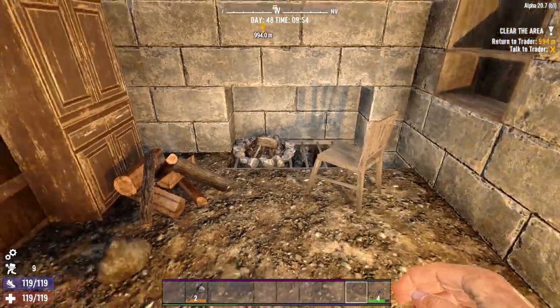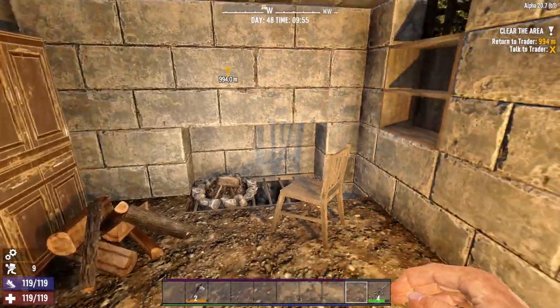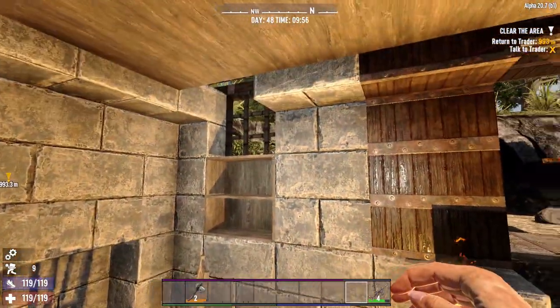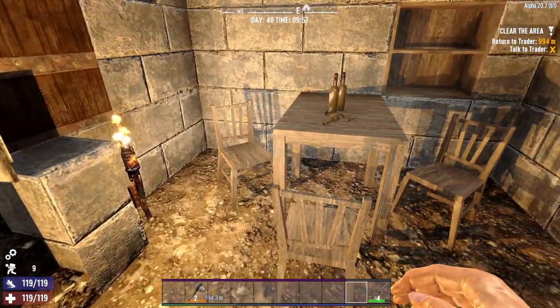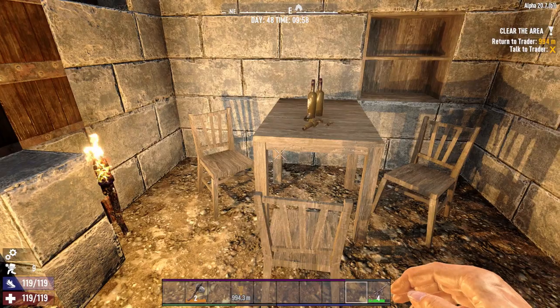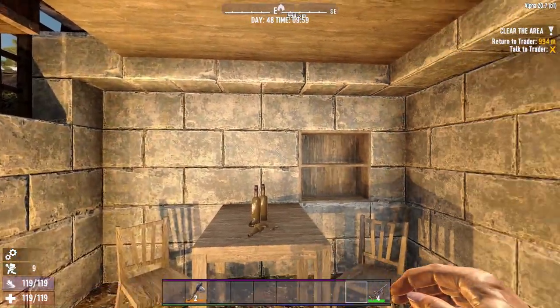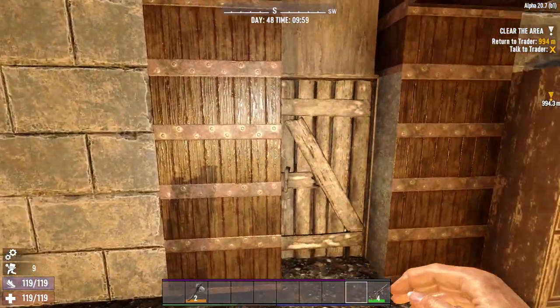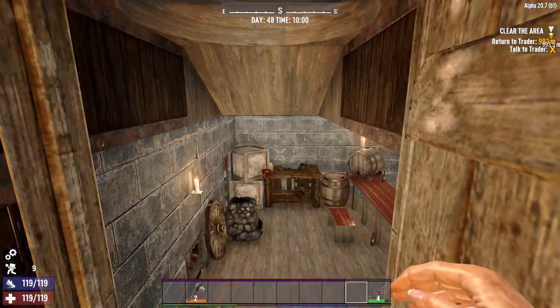Over here we have the cooking area with storage and firewood. Over here we have the eating and drinking dining room. Now let's get a bit more into the house.